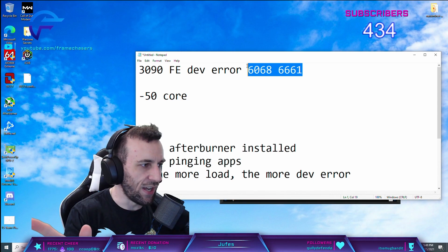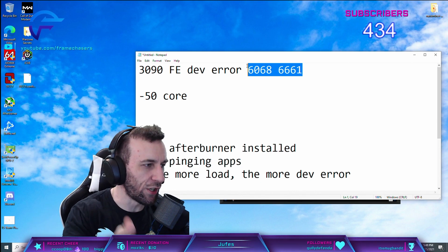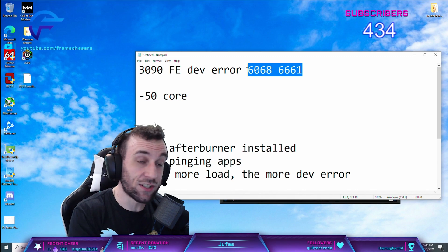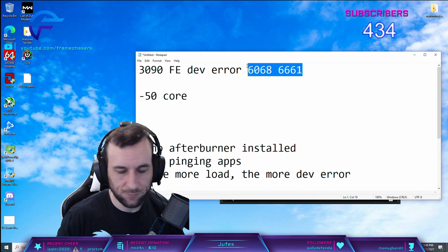This applies to any Ampere card. If you overclock your RAM and CPU and get dev errors, it's actually not the RAM and CPU overclock that you did — it's the graphics card being more loaded.